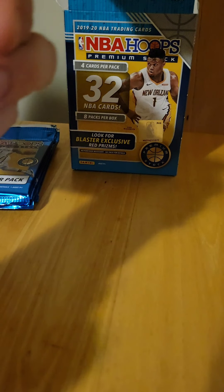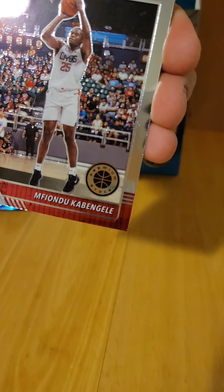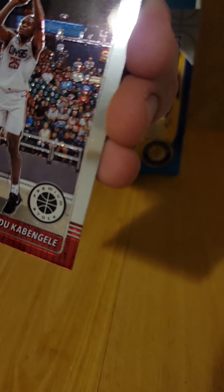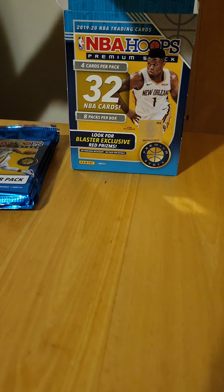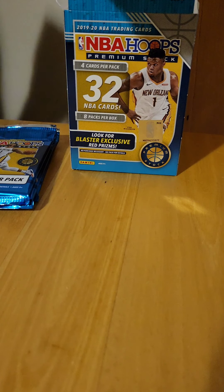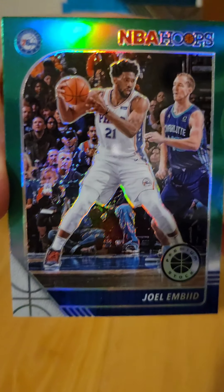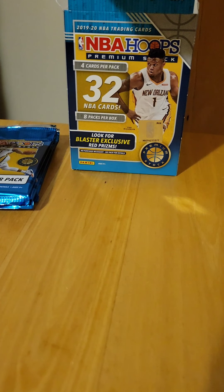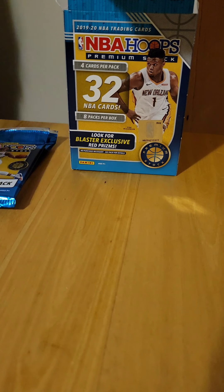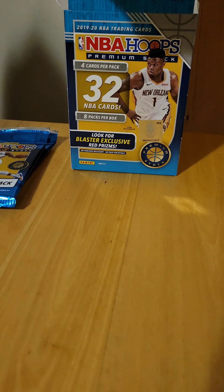Kyle Kuzma base, Kawhi Leonard base, and we got a Kumaji rookie card. We do have a green prism of Joel Embiid, who might end up being MVP this year. Three packs left — let's see if we can squeeze some magic out of it.